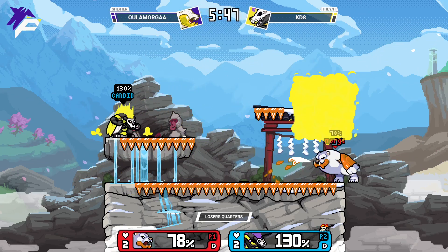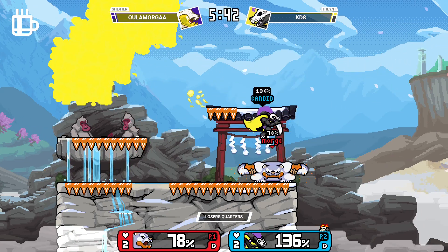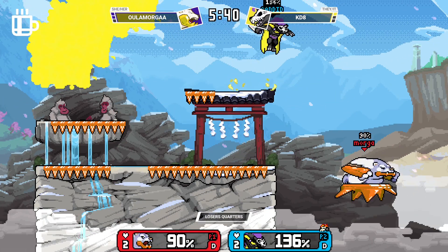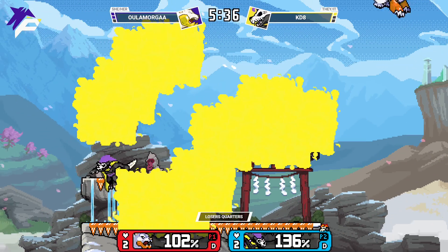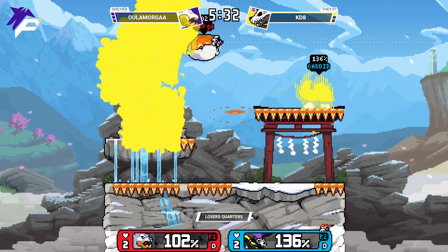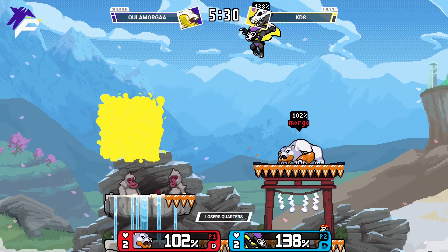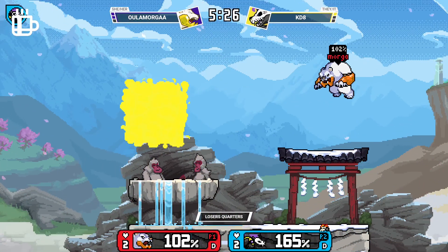It's usually a safe option to almost risk it a little bit, but pulling things back here — things are getting kind of even, especially if you pick up this punish. She's pushing for this — great DI off that border, still stuck off stage a little bit. Just hiding out allowing Morgan to get more ice on the platform — that should be a guaranteed kill.